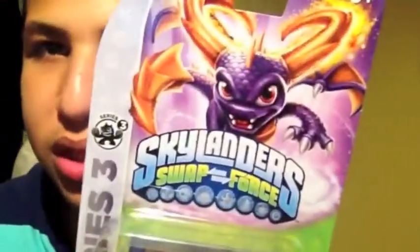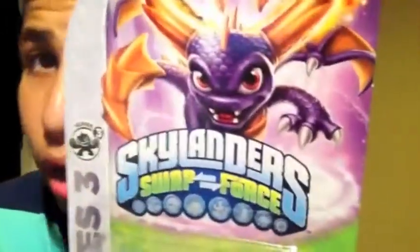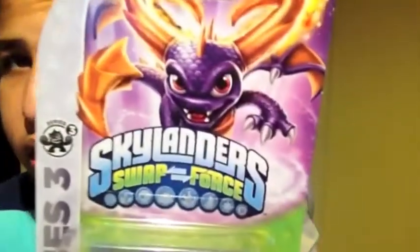This is the last character I got from Series 1 — saved best for last. I accidentally opened it without explaining the box. He's from the Magic element, his name is Mega Ram Spyro, and his catchphrase is 'All Fired Up.' He was in the starter pack of Spyro's Adventure, so he's extremely old — actually from the first PlayStation games, one of the oldest characters.